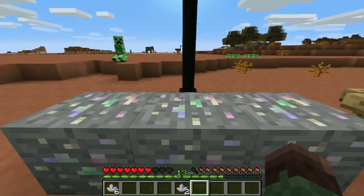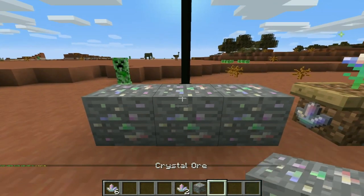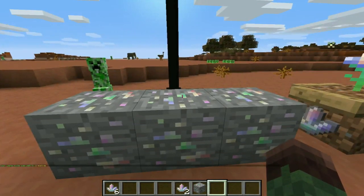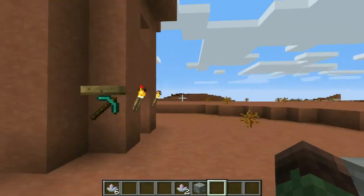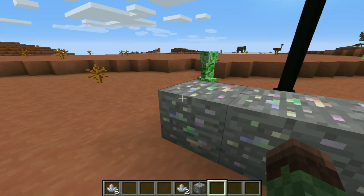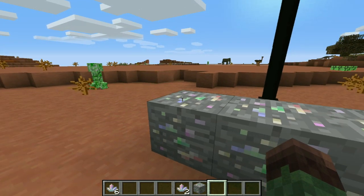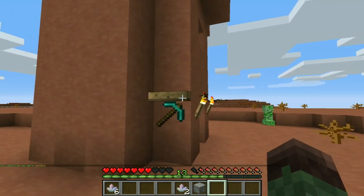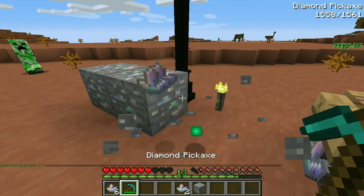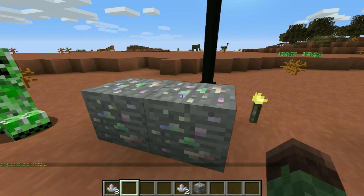Or you can find crystal ore. I'm actually going to hop into creative before that creeper gets me. You can find crystal ore and mine it with any regular pickaxe, and I believe it can drop up to six crystals per one block. So if I were to break one of these blocks, I could get either one to six crystals — just like you can get one to three diamonds per diamond ore, something like that. I think I got like two crystals there, but you guys get the point.